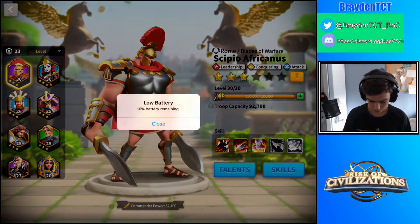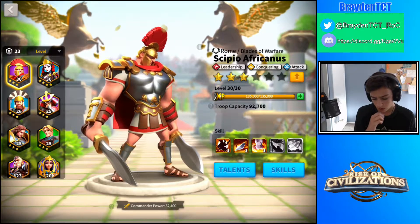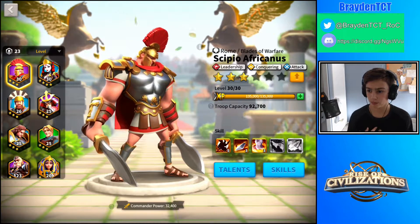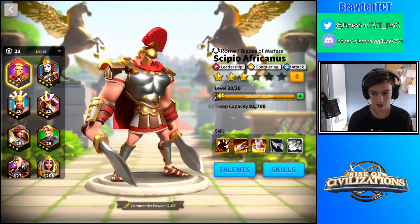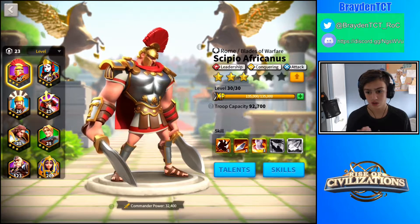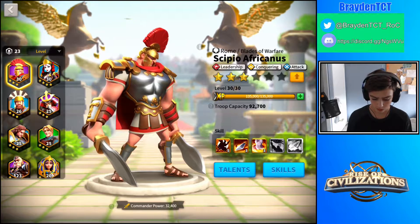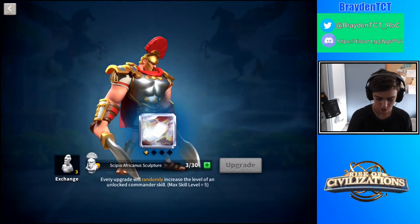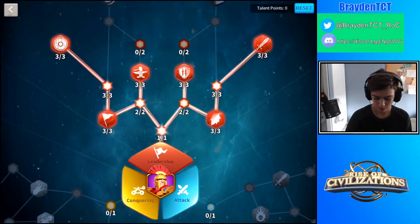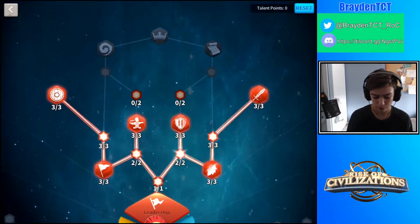Let's go to our commanders. So you have your main attackers. The main attacker that I use is Scipio, because he's just a really good leader and good for multiple units. I'm going to show you his talent tree. I built him as leadership because he's good with leading big armies, and that's how I'm building him right now.